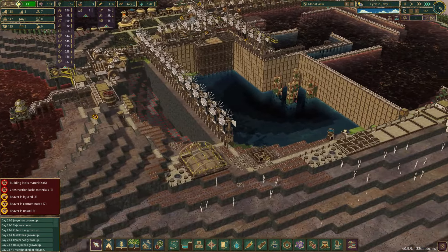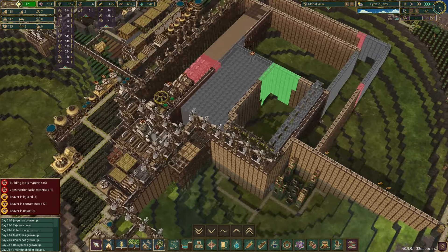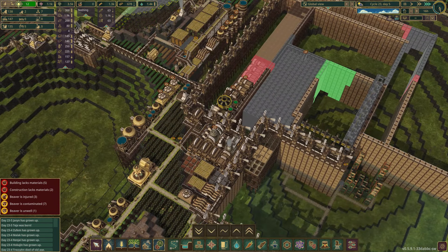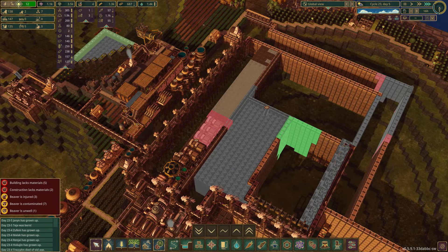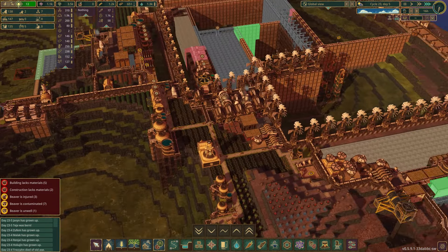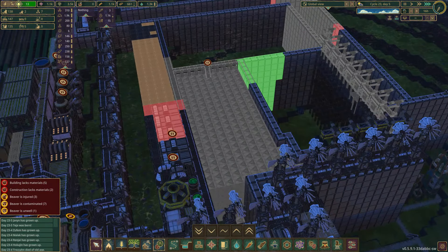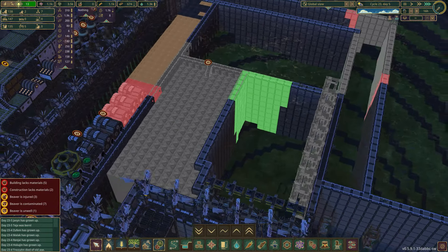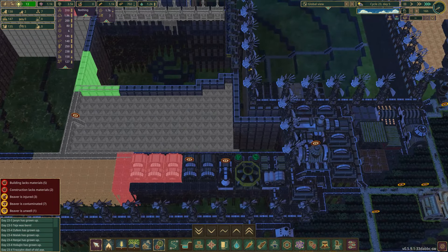We've got so many projects going on. We'll hit the priority button so we can see what's happening. We're so close to this silly wall, and once that silly wall is built, the rest is just making sure we keep water in there. I've got a new place for Spatterdock, or Cattails for Cattail Crackers, or both. It's going to be plenty big for whatever we want.